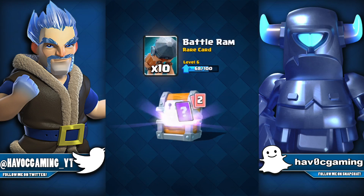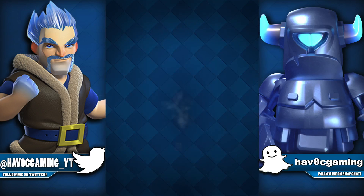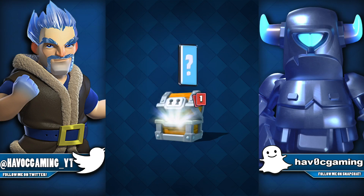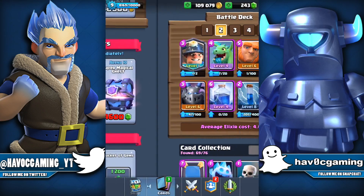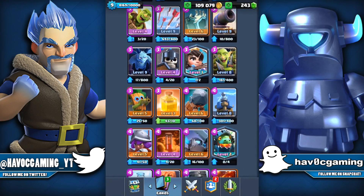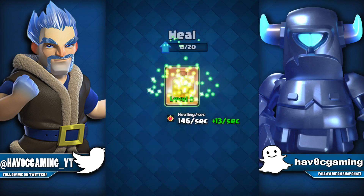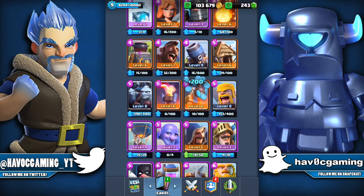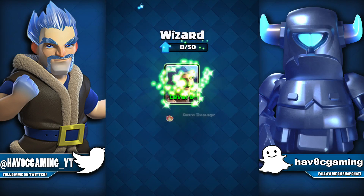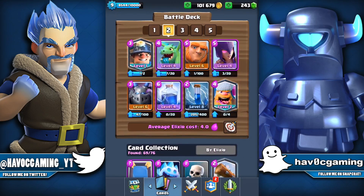Let's go ahead and open up around two giant chests. First one: some gold, Battle Ram, Freeze, Royal Giant, and some Heal Spells. Second one: gold, Mortar, Prince going to level three or four, and some Wizards. We have Heal going to level five, so let's do that. Mortar, and Wizards going to level six. We only need around 1,500 more XP to go to level 10.